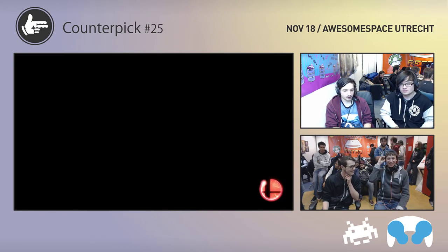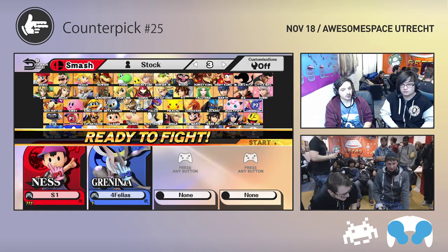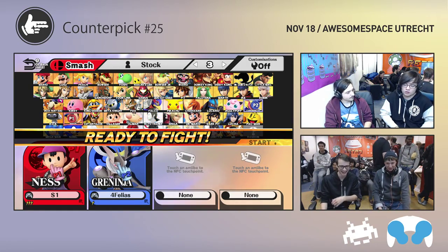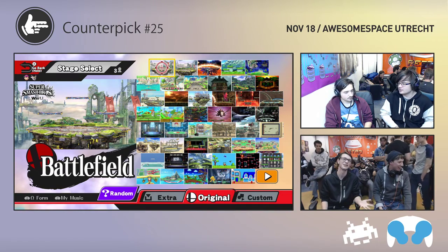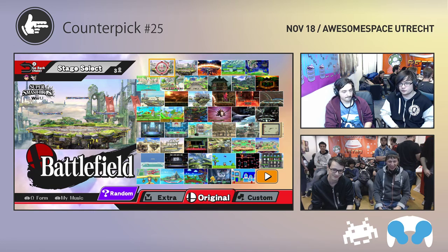The kills were just respectable edgeguards — it wasn't like S1 was running a train on him. I think Shuck held his own, definitely. However, when Ness gets the lead it's just really tough to fight back.